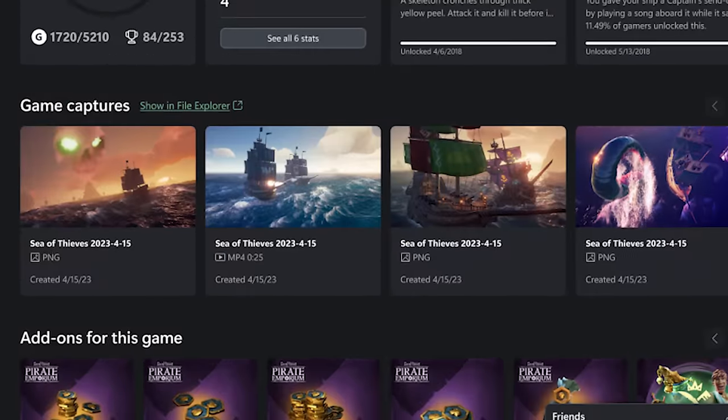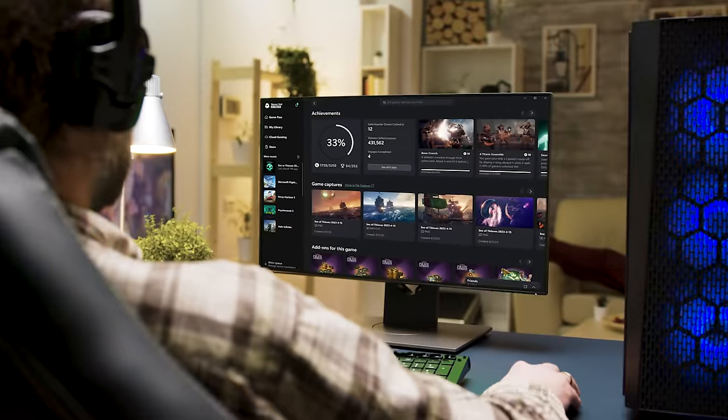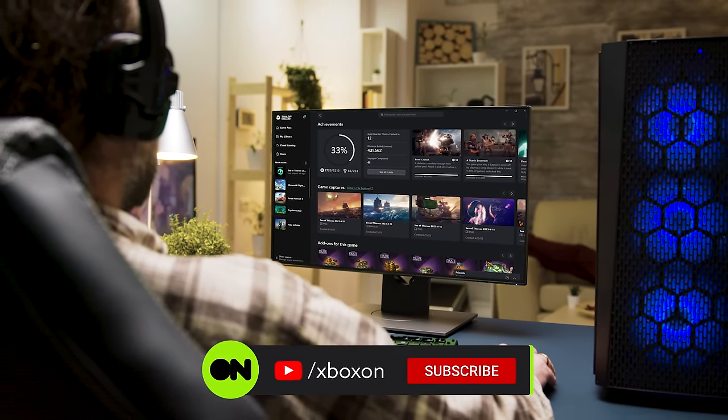So when any new content for your all-time favourites gets announced, you'll know right away. Game Hubs will also display local captures related to your games, providing you with a cute little carousel of gaming memories. And this is just the beginning of what Game Hubs have in store, so keep your eyes peeled for even more new features.